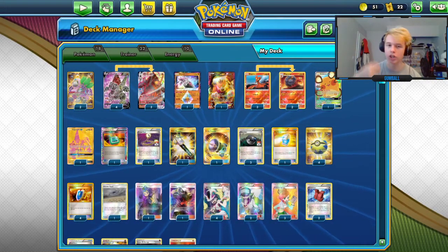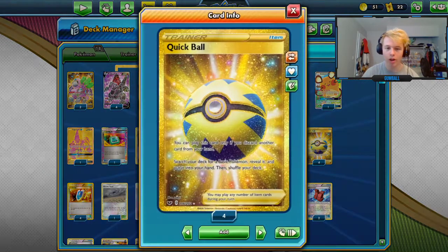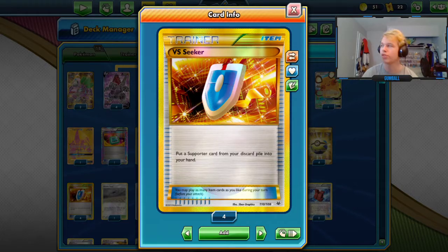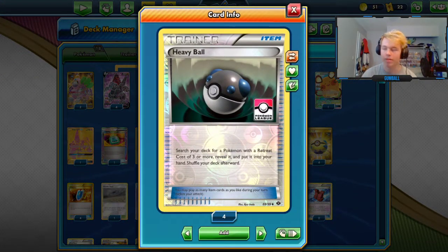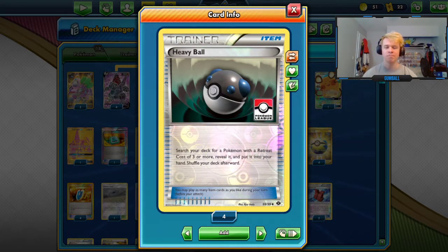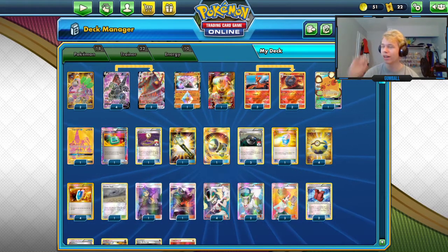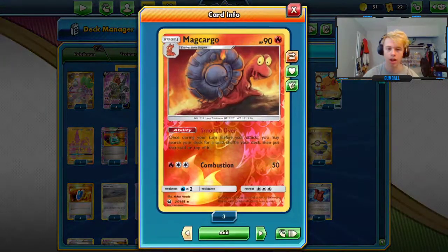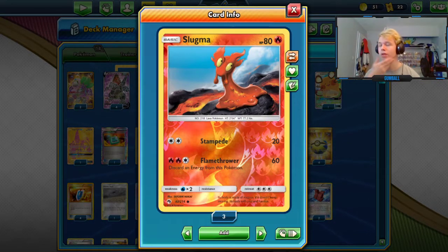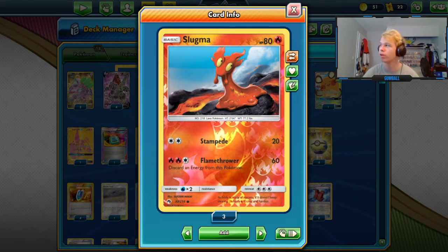With Scoop Up Cyclone you can basically Karina for Acerola to preserve energy. We're running four Quick Ball and four VS Seeker for general consistency. Surprisingly, I play Heavy Ball instead of Ultra Ball. The cool thing about Heavy Ball is that without needing to discard stuff, it searches every Pokémon in your Colossal line and your Macargo line — and that's the reason we run the three-Retreat Slugma, so you can Heavy Ball for it turn one.